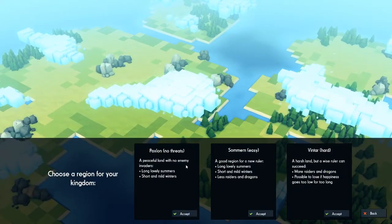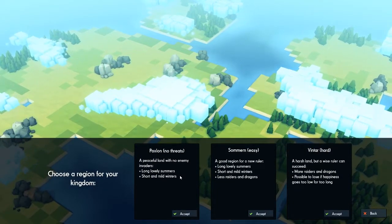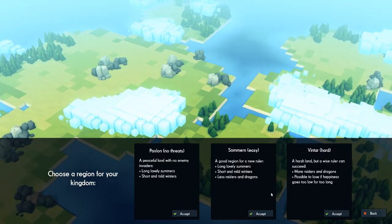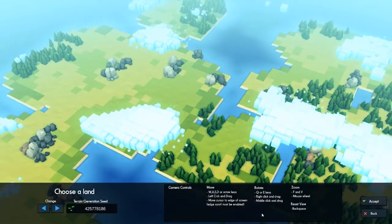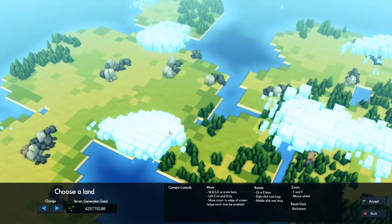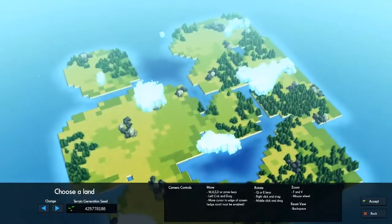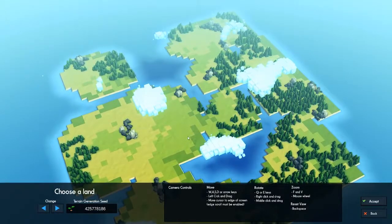We're going to start a new game. They have three different modes right now — a creative mode, easy, and hard. So we're going to do easy mode. This is a part I skipped by accident before, which is I just clicked accept without looking at anything.